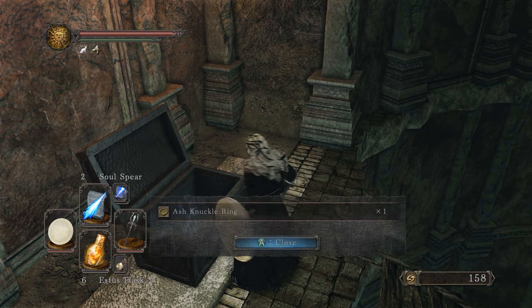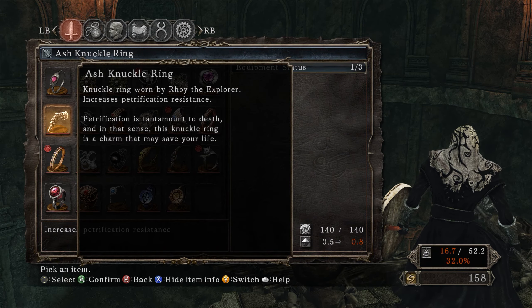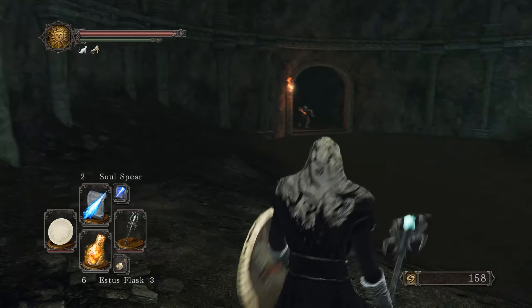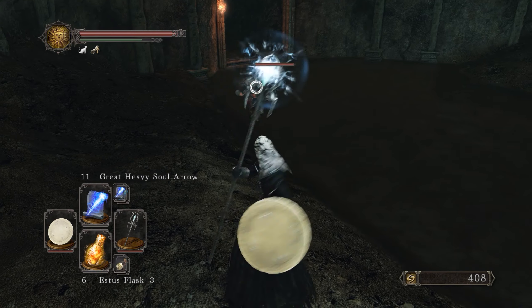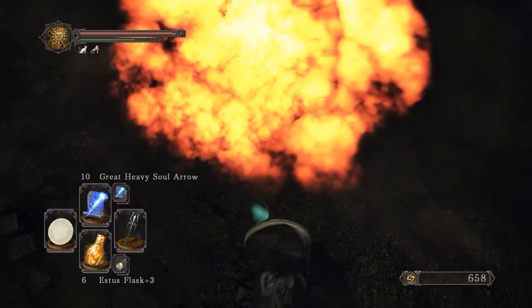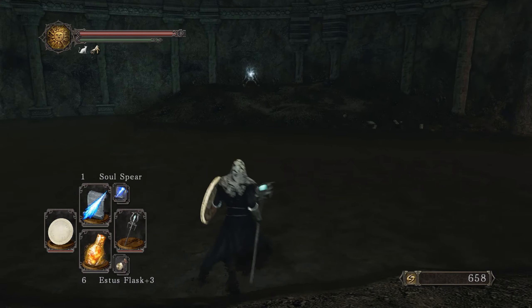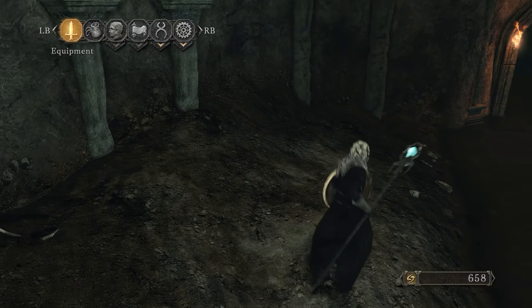In here we find the Ash Knuckle Ring — it's not great, but increases petrification resistance. A knuckle ring worn by Roy the Explorer — petrification is tantamount to death, so it could save your life against basilisks. Jump down here and you'll immediately be invaded by these enemies. They were a lot worse in the original Dark Souls. Stand on the ground, not in the water, and these guys will explode — roll backwards when they do, and they die immediately.